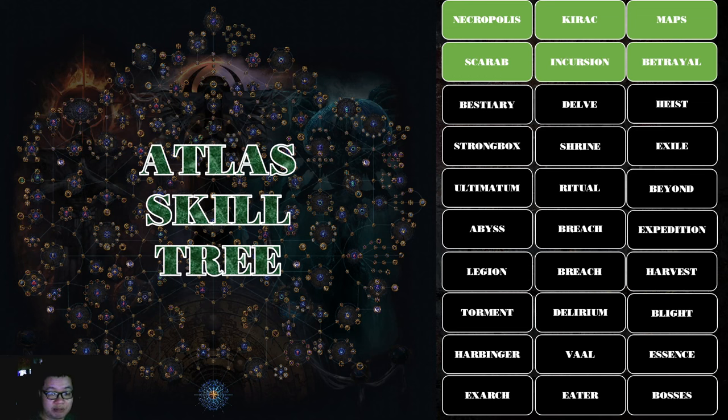Delve: everything in the Atlas skill tree related to Delve is around getting resources to run it — specifically Sulphite. It's a pretty standalone content compared to normal mapping. It's an infinite dungeon you go deeper and deeper into the ground, which gets harder but more rewarding. The reward gets better at higher depths. Just try to go as deep as possible and get as much reward as possible.